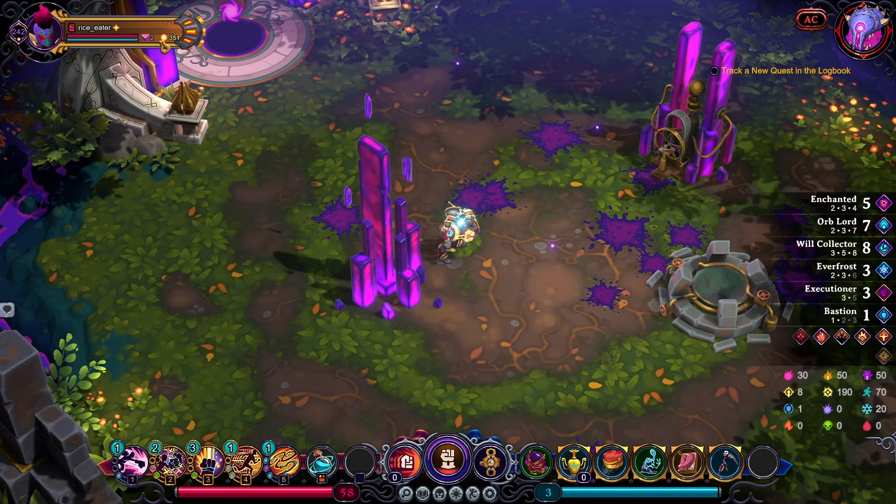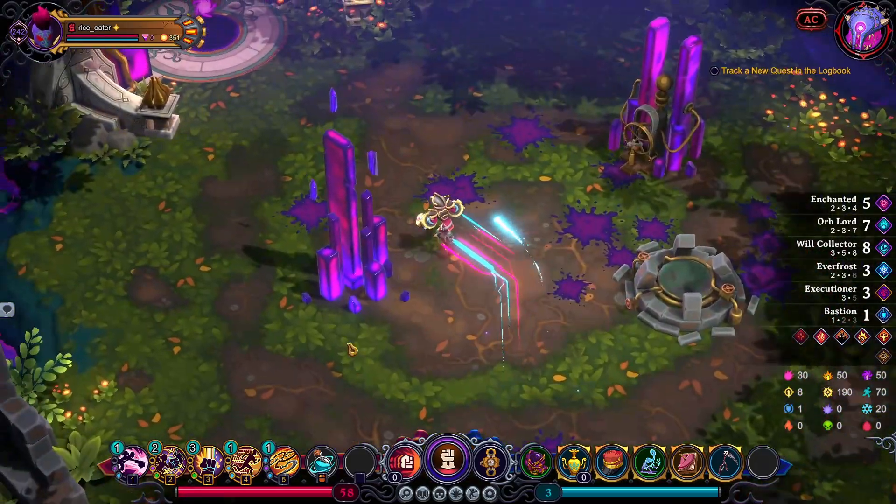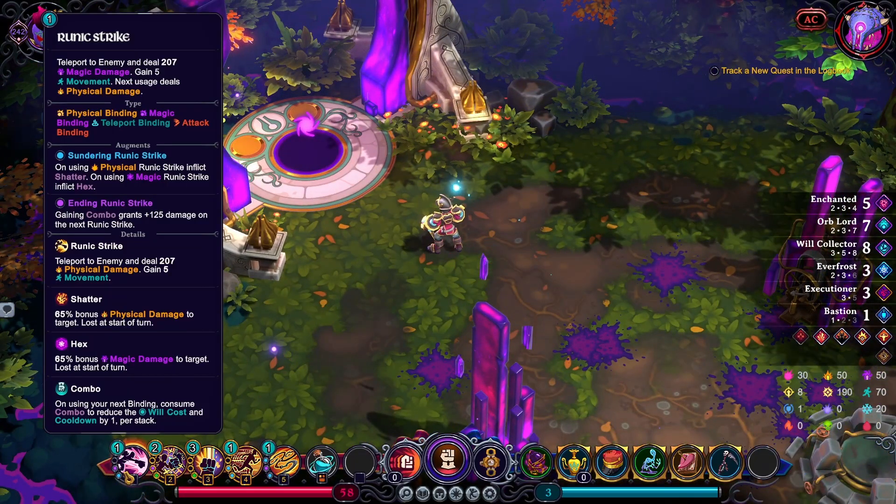I have glyphs to spend — let's go back to the shopkeeper and buy that augment. Okay, I bought something called Ending Runic Strike — combo grants 125 damage on the next Runic Strike. This synergizes really well with Twin Lash, which I don't have, but just punching him three times gets me 125 damage. Not a bad deal — just more damage. Let's go on to the Cvink.